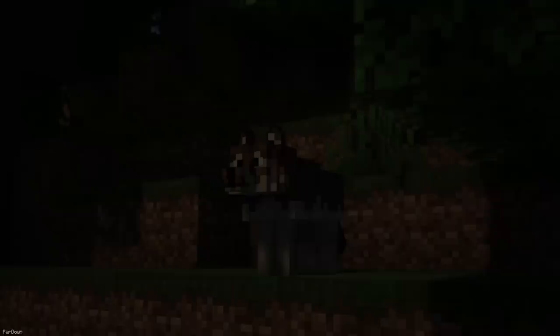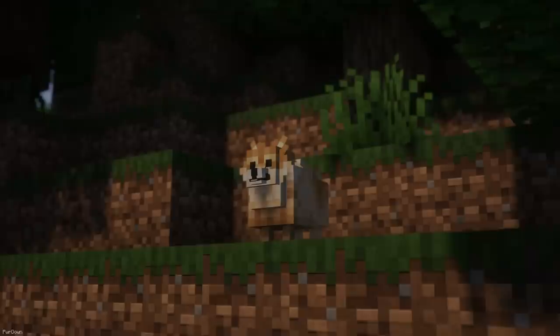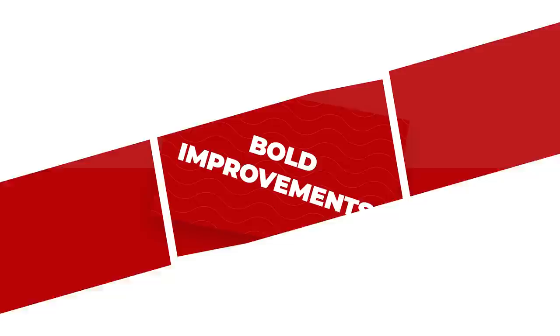Pomeranians contain some textures that we've seen before from the Better Dogs texture pack. From now on, Wolves will look completely different, with there being 5 different texture variations. If you tame them, then they'll turn into cute little Pomeranians instead. But if you haven't checked out Better Dogs, make sure to do so, as it contains lots of other breeds.